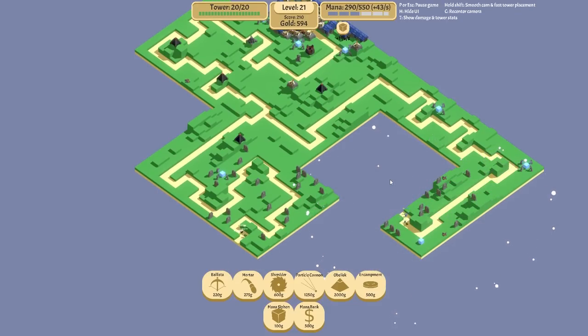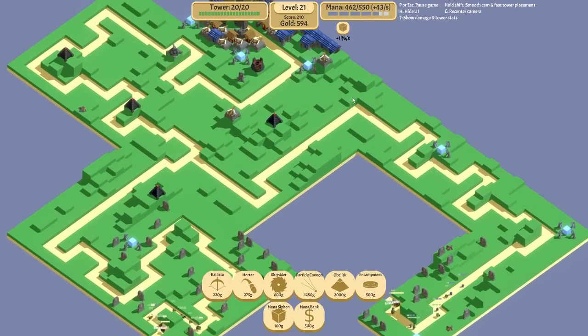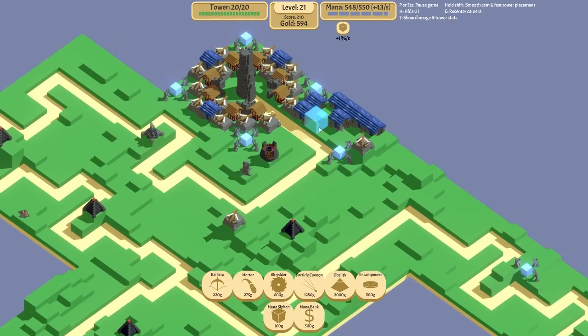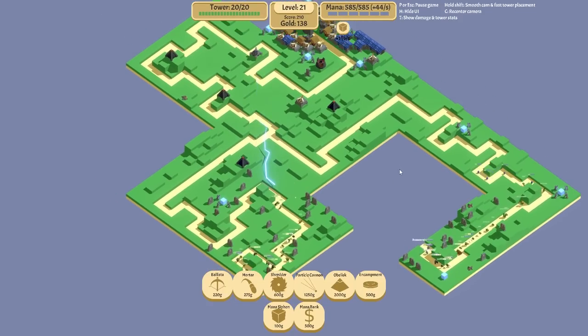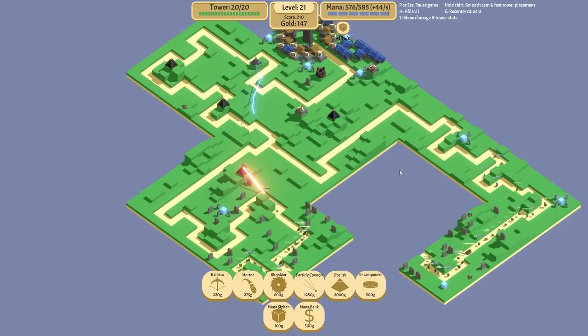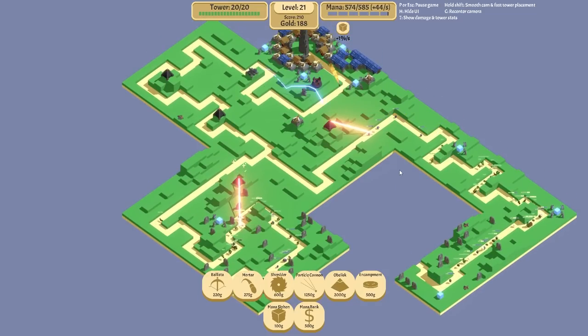They're not really going to have much time to gain mana. Actually, maybe they will. We're going to add some more as well. Plus 44 per second. There's no way we just win by doing this - we've got a lot of work to do still. I think that is it for the obelisks. I really want some more mortars. We haven't put an encampment down yet which I do want to do - I just want to fix the mana situation before we add any more towers.